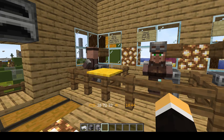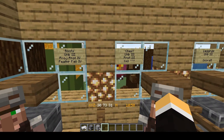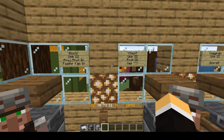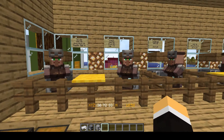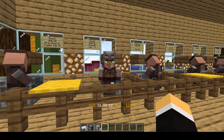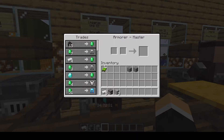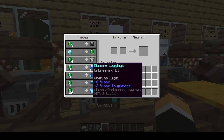The diamond gear you're going to get really depends on luck — a lot of it is luck. If you get really lucky, one of the diamond armor pieces is going to have something like this. This is a prime example of a very, very good Armorer Villager — he has Unbreaking 3 on the diamond leggings. You can also get the same thing for other pieces on maybe another villager. It just really comes down to luck.